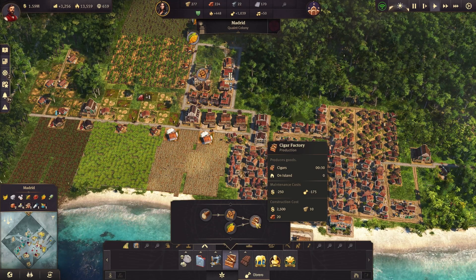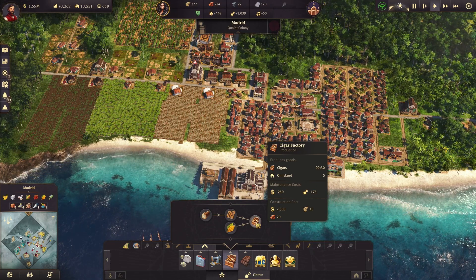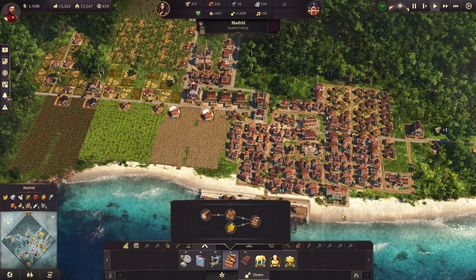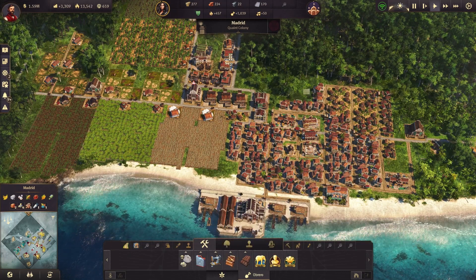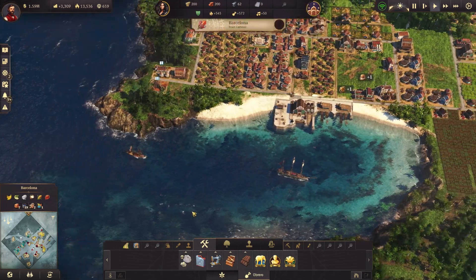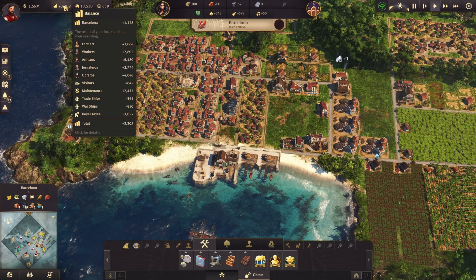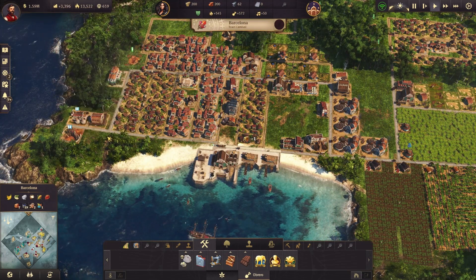We've got tobacco, we've got the marquetry workshop for cigar cases. All we need now is the Cigar Factory. That's going to be a big maintenance cost, but we're also going to get a lot out of it — cigars are $7 of revenue per Abrero household, so that'll be a nice big chunk. While we're here, I wanted to take a quick look at Barcelona — they've got a town carnival going on, at $11.48 right now, so this number is very inflated.